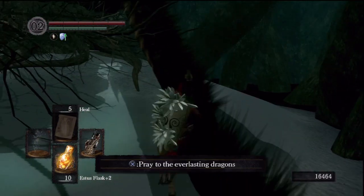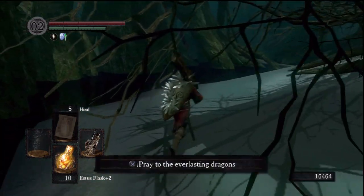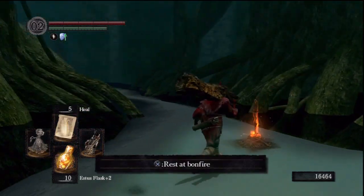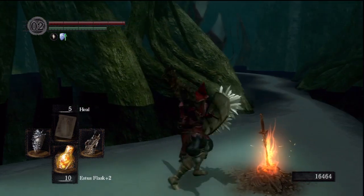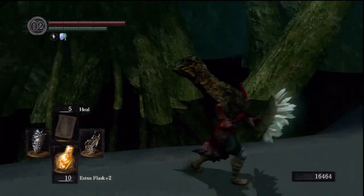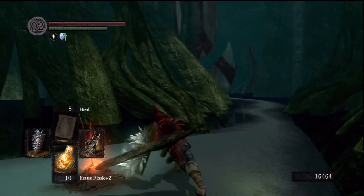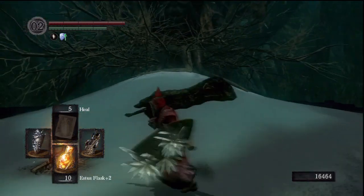It just pops off and you pick it up - there you go, you have a pretty awesome sword. It requires 50 strength to wield one-handed, so make sure you invest some points in strength if you want to use this weapon. I think it's pretty cool. I might use this a little bit longer before I switch back to my other one. So yeah, there it is.